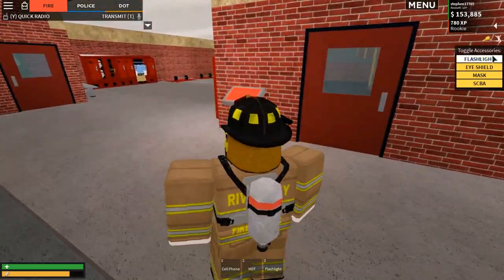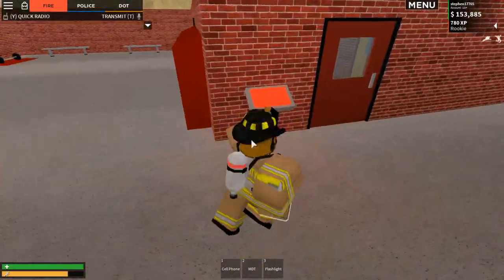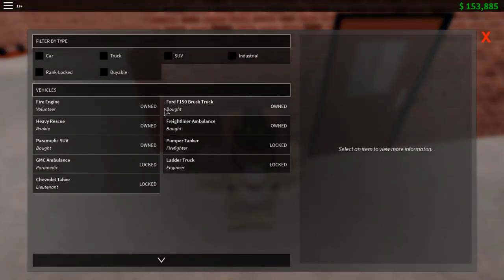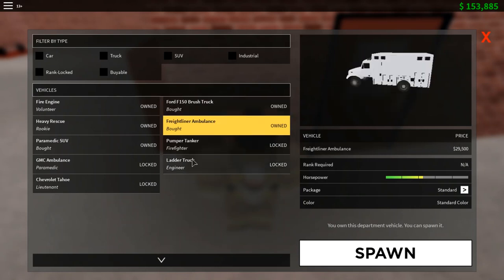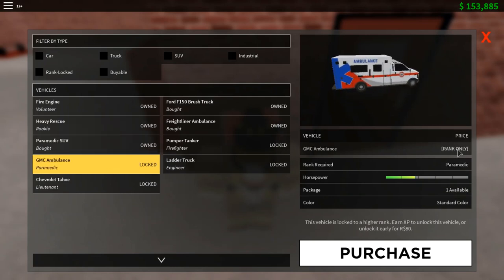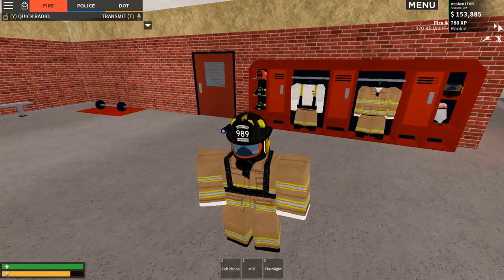You'll be spawned over here at the vehicle spawn. Go into this massive room and find this red and gray spawning point and press E on your keyboard. To start off with you'll be able to access the fire engine - the other ones cost a lot of money, around 25k to 29,000. Some are rank-only, requiring a paramedic rank to unlock. When you start out you'll be a rookie, and you can press the arrow to see what the next level unlocks.